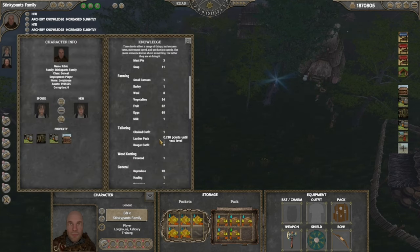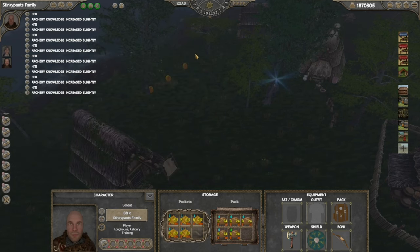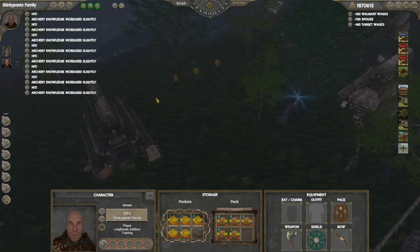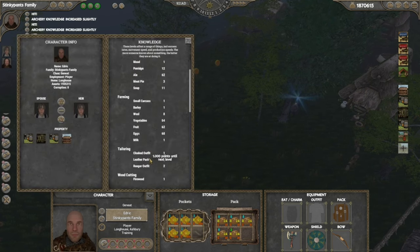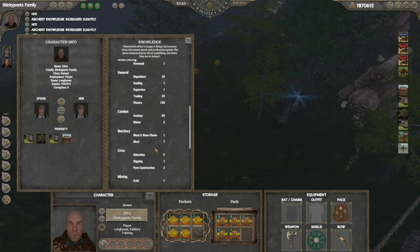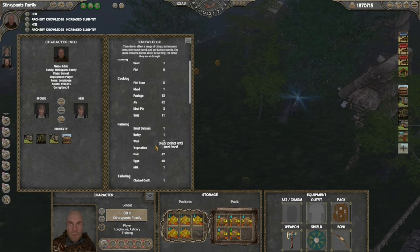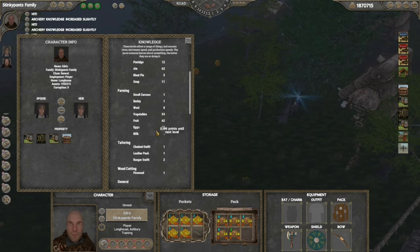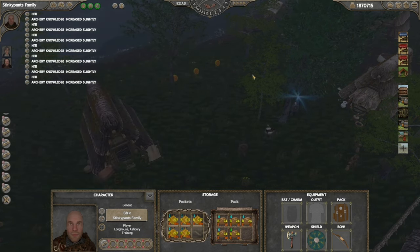There we go — one is free and we're just going to sit here and watch our archery knowledge increase slightly. If we go back to the information tab and scroll down to combat, archery is still at 79. It only goes up slightly, and you only get a skill increase if you actually make a hit. Archery is now 80.